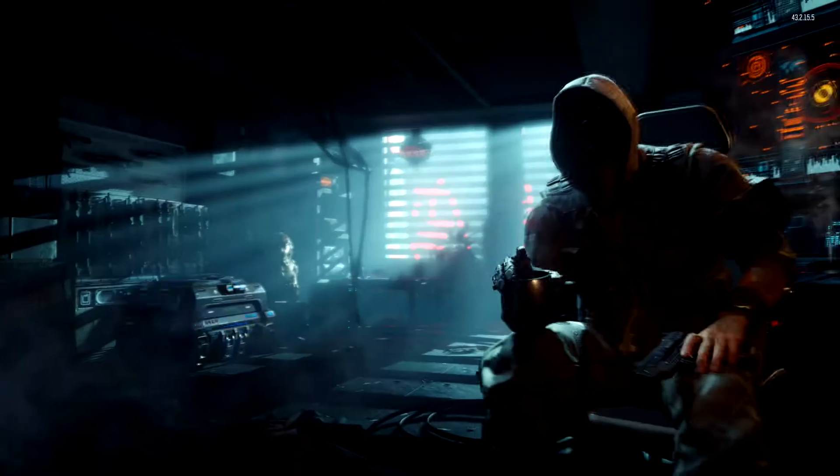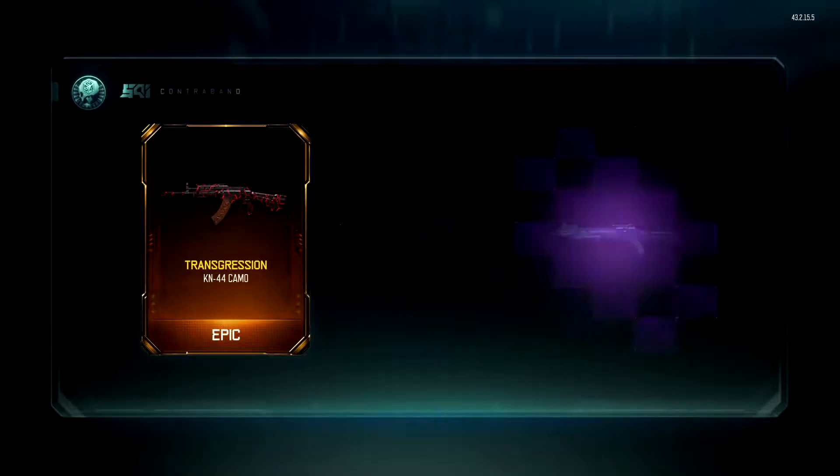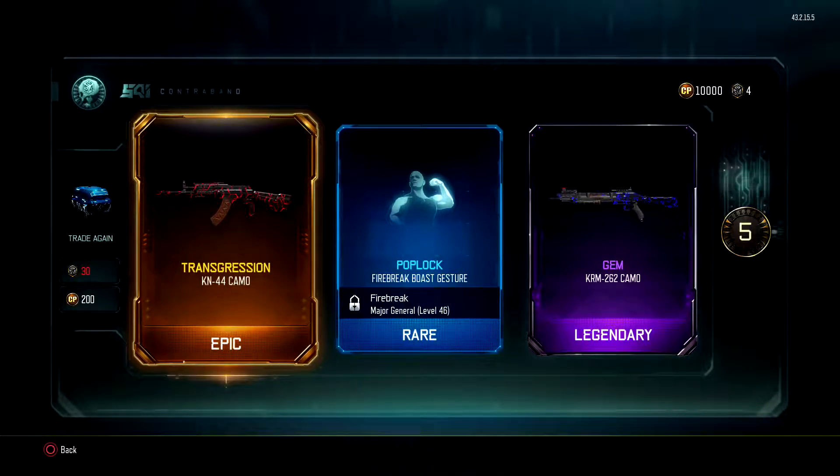Let's open up the first one and just see what happens. We're getting epic straight away — how brilliant! You do get CryptoKey bonuses. We've got a Transgression KM44 Camo — epic, very nice. Pop Lock, Fire Break, Boast Gesture, and we've got the Gem Camo. I've got that Gem Camo on the Gorgon and it looks very nice. The blue is kind of animated. The Transgression, if I remember right, the red moves.